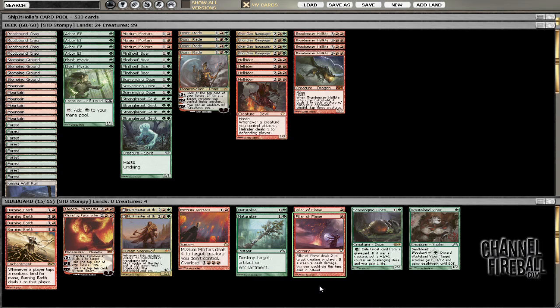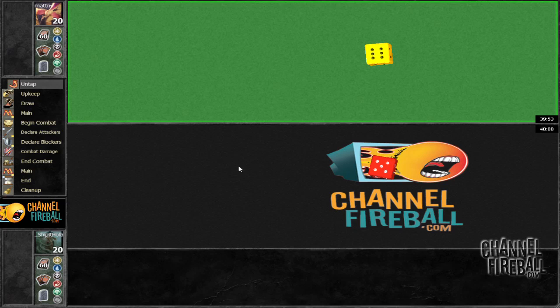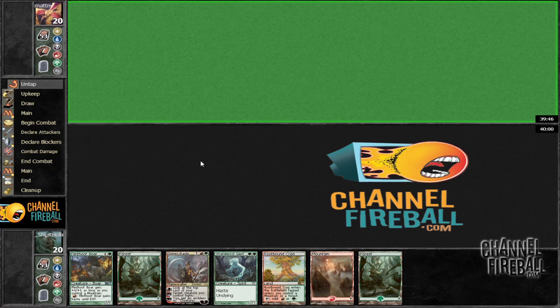And then Pillar — mostly for Voice, but it's good elsewhere sometimes: the mirror match where you get the one-drops or Geist, or sometimes other Huntmasters. So we're going to go ahead and get started with our first match. Alright, looks like we lost the die roll. In these matches we're going to generally force whoever wants to go first, so probably back and forth.